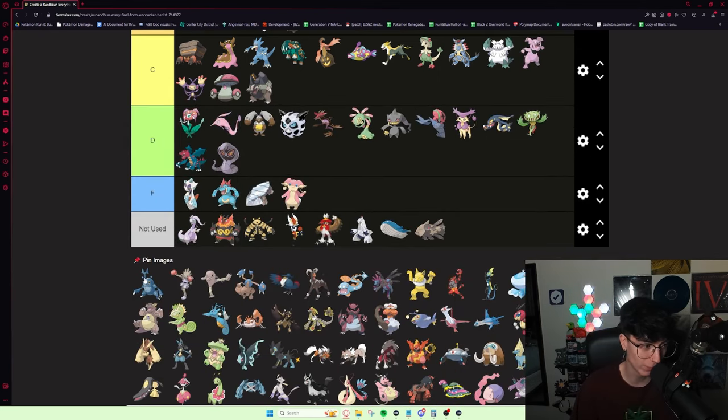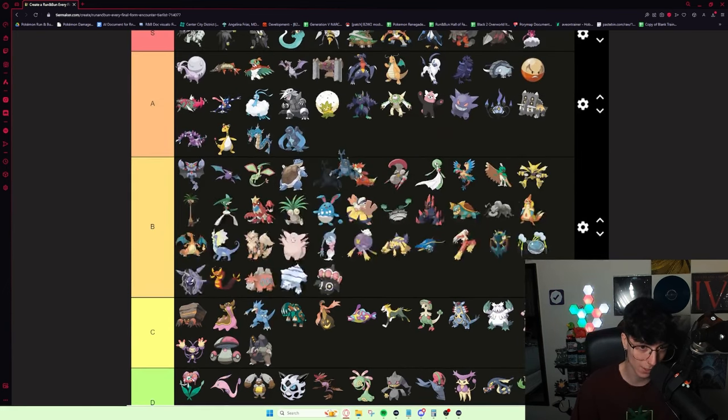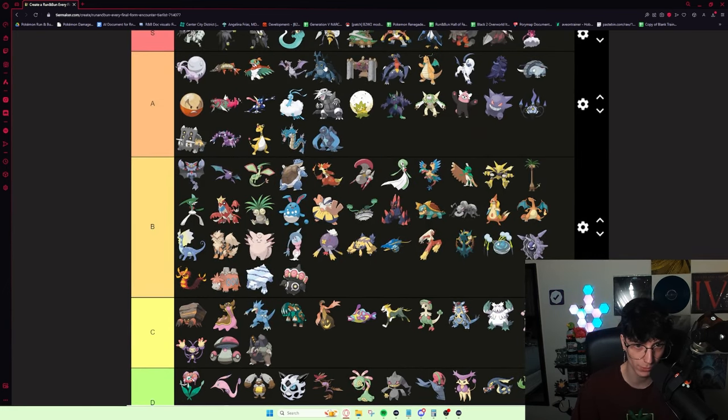Heracross — really, really, really good. I pulled Heracross in my winning run because I had nothing to beat Vito's Breloom. I was like, if I get Pinsir it probably beats Breloom, but if I get Heracross it's better than Pinsir and probably beats Breloom. And it did. Once I got the Mega it was absolutely amazing. This thing is a lock at A tier — it's definitely better than Conkeldurr with the Mega.